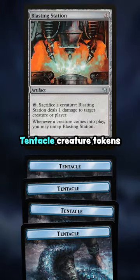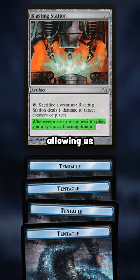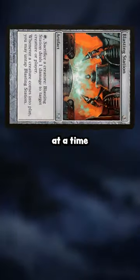we can make a bunch of tentacle creature tokens that each trigger Blasting Station's untappability, allowing us to respond to each trigger on the stack to blast away to our heart's content one tentacle at a time.